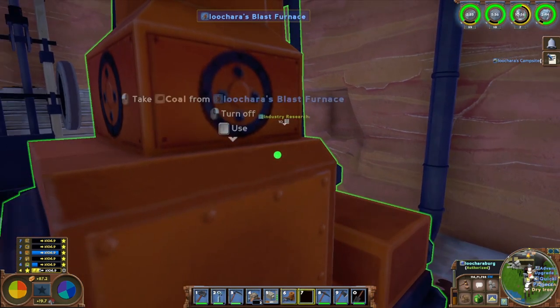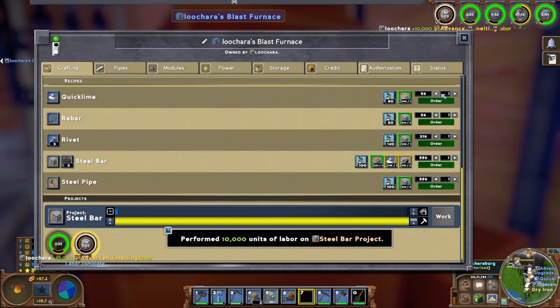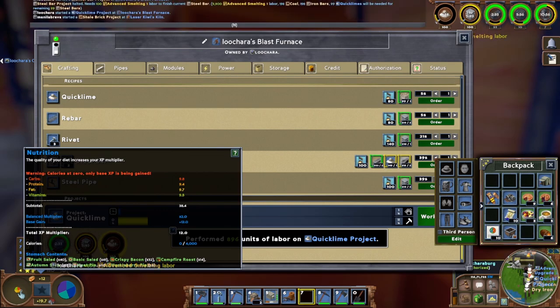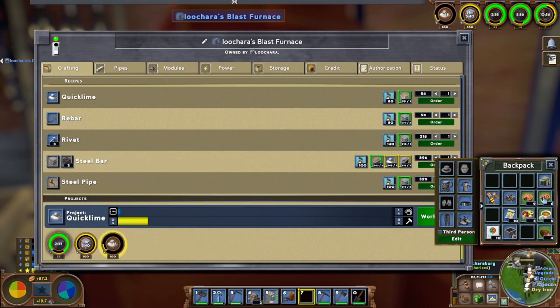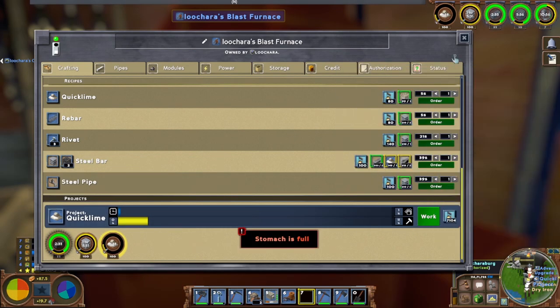I just got back online after being offline for a couple of hours. Let's take a look at the blast furnace — nothing being made right now, so let's change that and make another 100 steel. We're getting low on quicklime, so let's queue up 100 of that as well. Better eat too — let's have a huckleberry pie and a fruit salad to keep things balanced. I always need more vitamins.